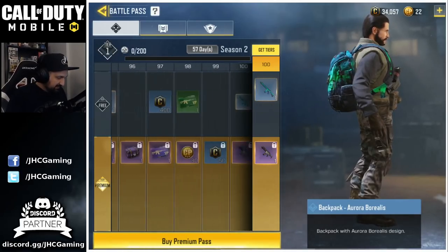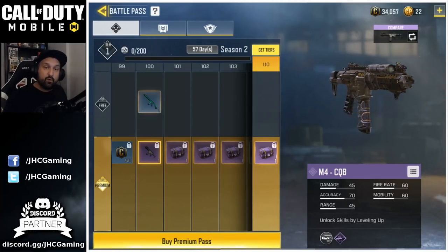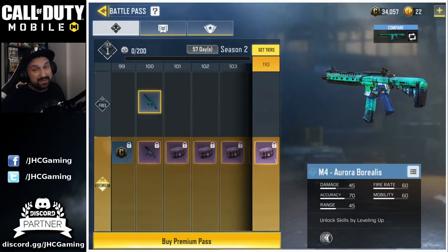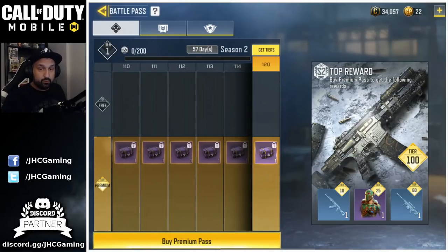Check it out — this is the final reward at tier 100: the M4 CQB, M4 Aurora Borealis. It's looking really nice. I really like that set. And then after that it's gonna be all purple crates.